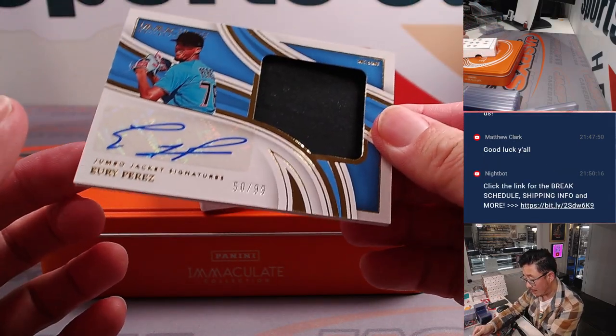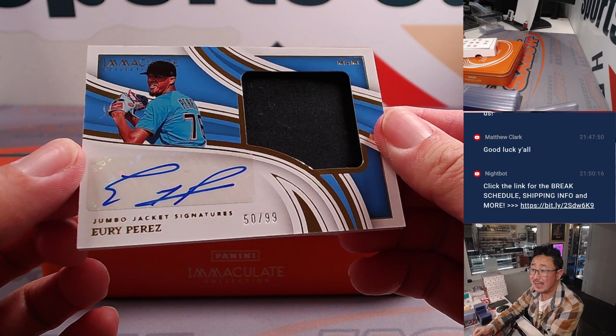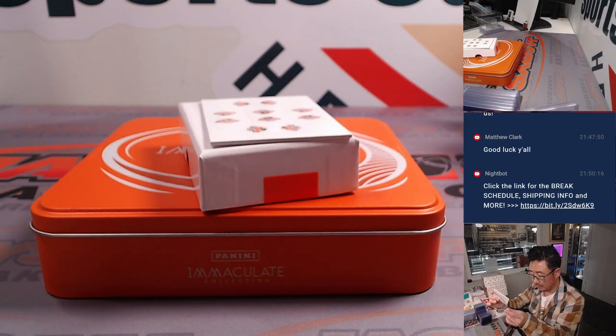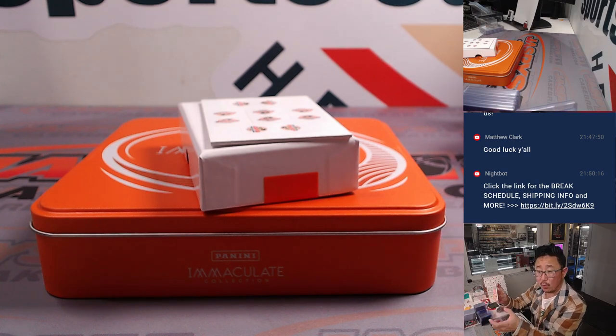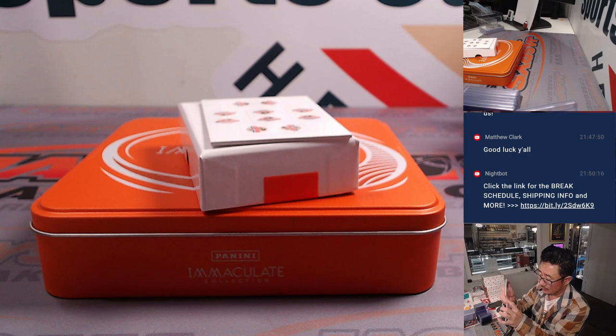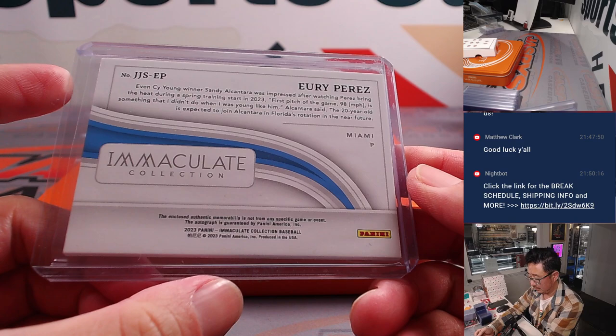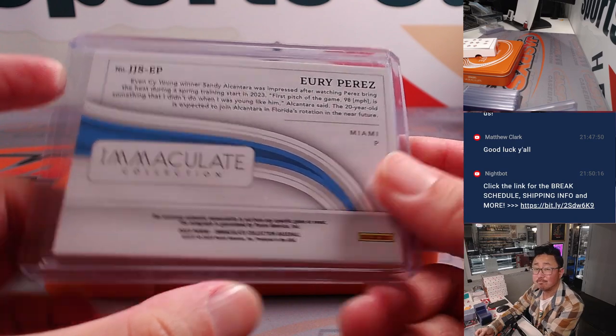And then we've got Jumbo Jacket Signatures, 50 out of 99. That'll be for the NL East — for Jose. Nice.